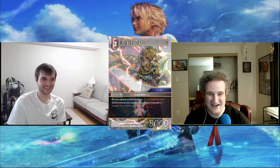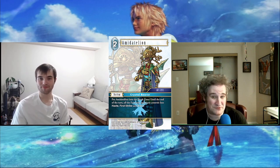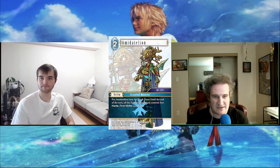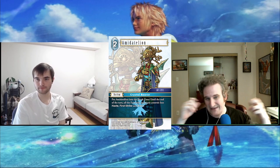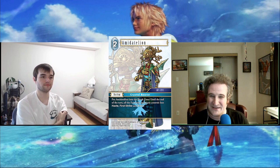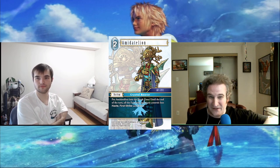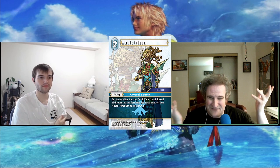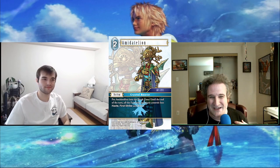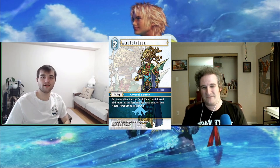Moving on to Ice — with Amidatelion, which can be searched out via the North Shalin Crystal Chronicles backup. We've seen lots of effects like this before that sap first strike or haste from Ice cards. The main scenario I can think of using this is against the loop deck when they try to give everything Haste — then you just break it. But if they see it on the field, they'll either not do it or wait until you burn it.